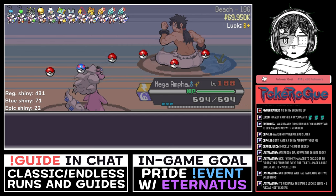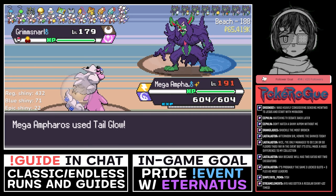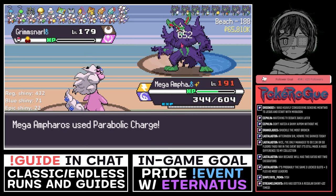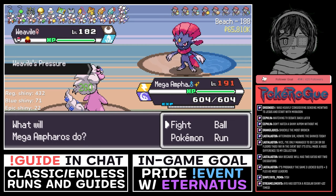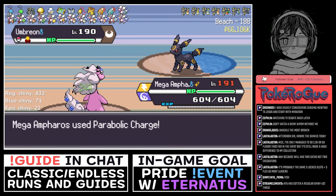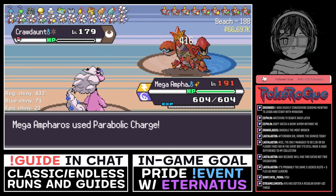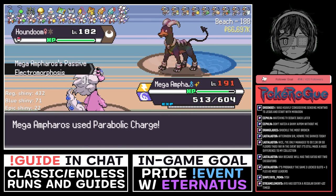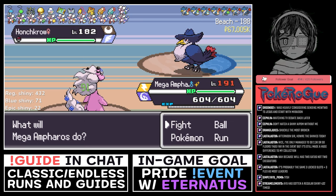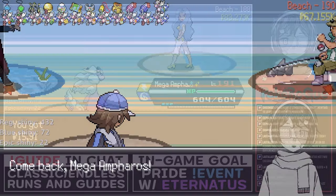Next one is Bruno — Fighting type. Then the Dark type: Karen. The egg moves on Ampharos are just making this Pokémon nuts. They didn't change him — he still has Tail Glow, he still has Parabolic Charge and Ice Beam. He still has the same moves. The big issue is actually floor 190, which is Lance.